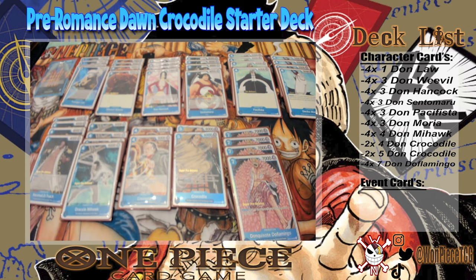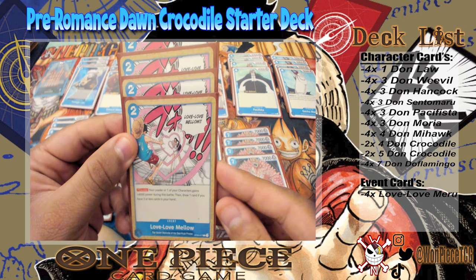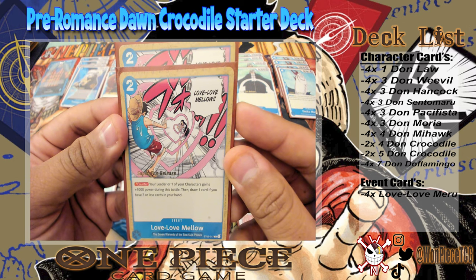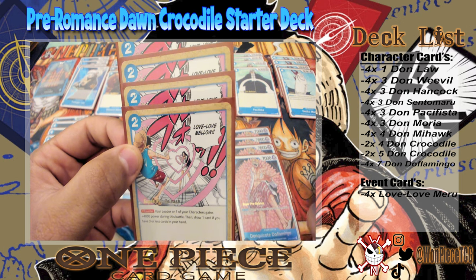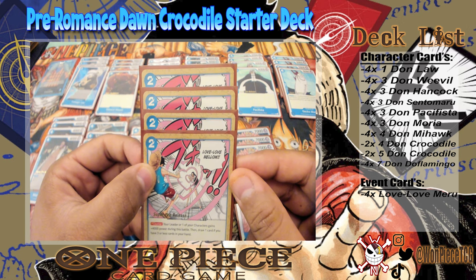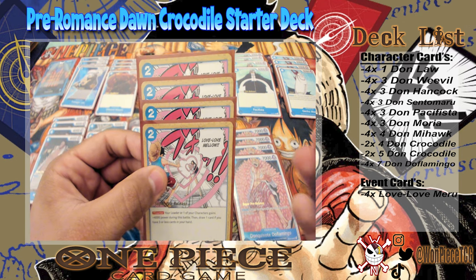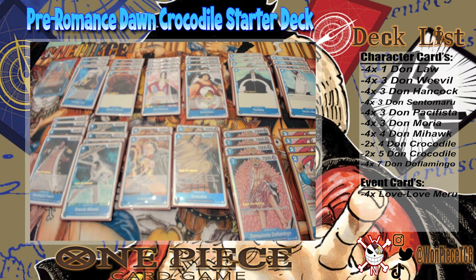Next up we probably have the best Blue event card even in Romance Dawn — Love Love Mellow. It's also the only Blue card Blue-Purple decks play. For two DON counter: your leader or one of your characters gains plus 4,000 power during this battle, then draw one card if you have three or less cards in your hand. Most people aren't investing four DON unless they have no other plays, so this will almost always negate an attack for you while also helping you cycle when your hand is low.